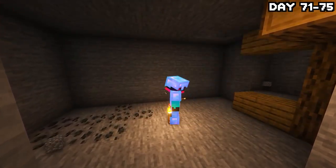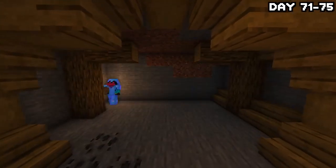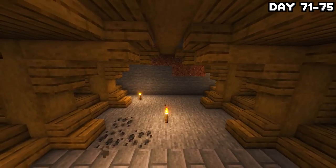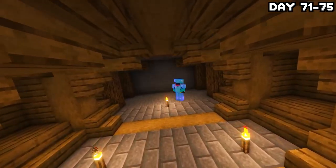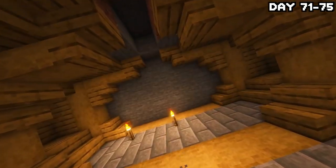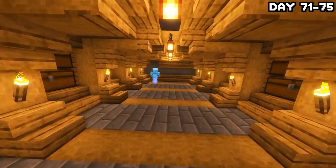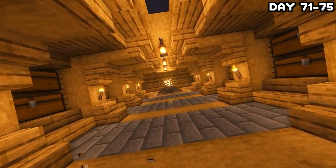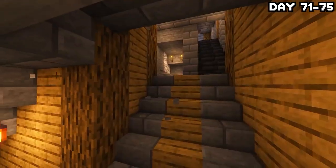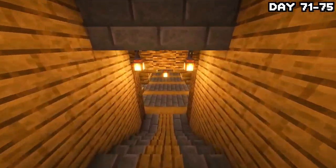On day 71, storage was becoming quite a problem with everything all over the place, and if you know me, you know I like a nice, clean, sorted-out storage. So I got to work building a little area next to the mines for storing all my stuff. I've never done this style of building before — stripped logs as beams — without a guide, but I think it came out looking pretty good. I'm definitely improving with building. After the build was done, I made some chests, gave them their own theme, and added item frames. Here's the end result — it looks pretty good.